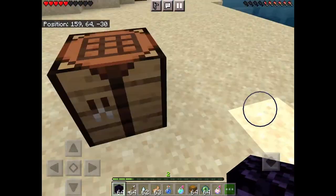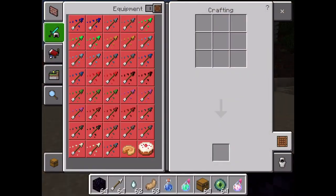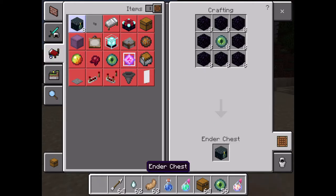Quick video on how to make an ender chest. You're gonna need eight blocks of obsidian and an eye of ender.